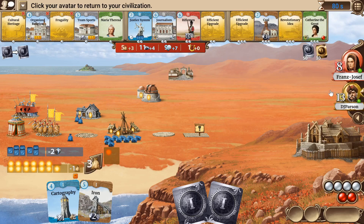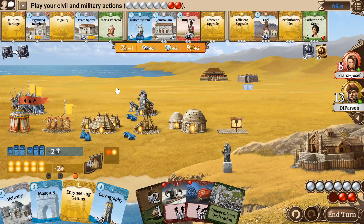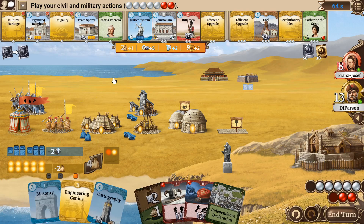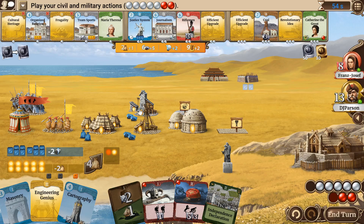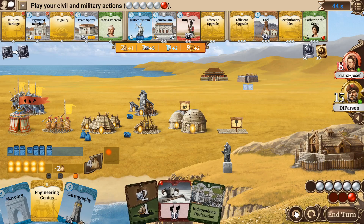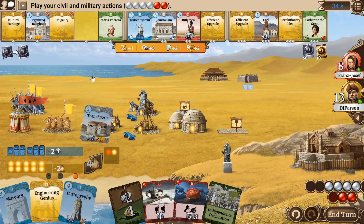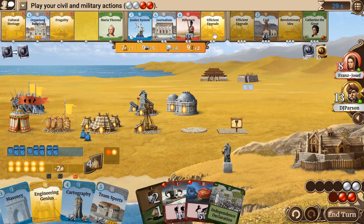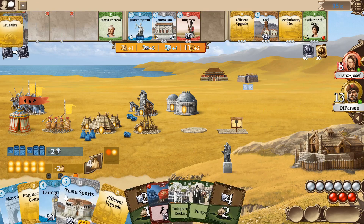We can also play the Kidnap and take Cartography. Our problem now is science, so I probably want to build Alchemy first. Sadly we didn't draw a wall, else we could build that tactic. We can also take Team Sports and upgrade both of these, then an efficient upgrade for the last iron. We don't have too many technologies in hand — would really like to get an Evolutionary Idea.